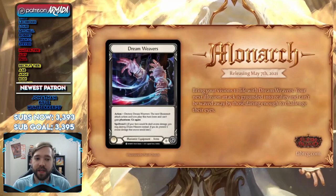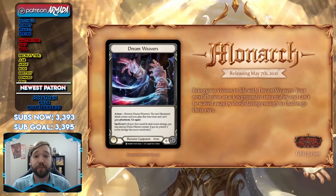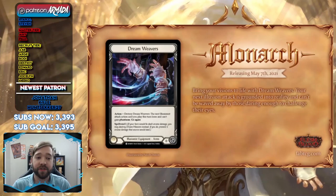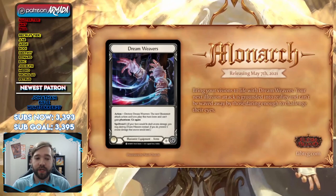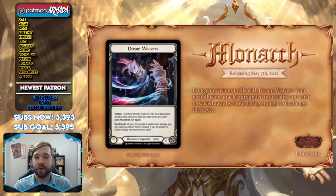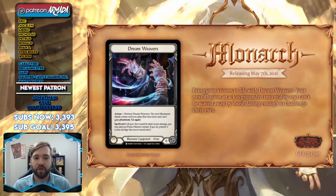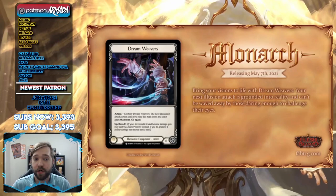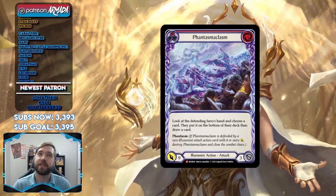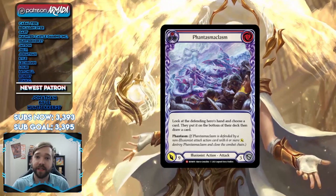Dream Weavers is fantastic — exactly what you'd want for Illusionist. It blocks nothing, which isn't great, but it says: action, destroy — the next Illusionist attack action card you play this turn loses and can't gain Phantasm, go again. It also has Spell Void, so you can destroy this equipment to block some arcane damage. Not great compared to Arcane Barrier, but in a pinch in limited it'll do. Taking away Phantasm is great because Phantasm is the only downside of these amazingly powerful Illusionist attacks.